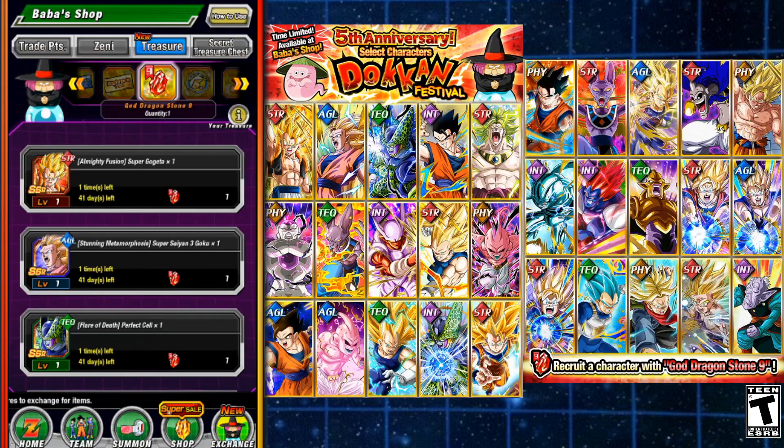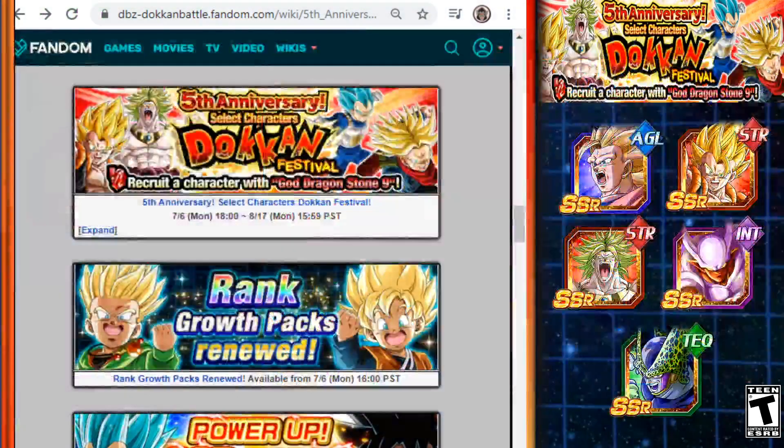There's also the INT Elder Kai — Elder Kais you can always use. If you already have all the top-five units, buying one of those is not a bad choice. And if you don't have any of these units and just need to add them to your collection, select one you don't have yet — that's also not a bad choice. But if you're looking for the most value, these are the top five units I recommend.